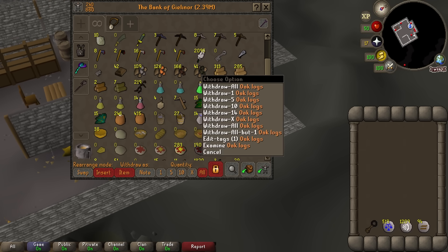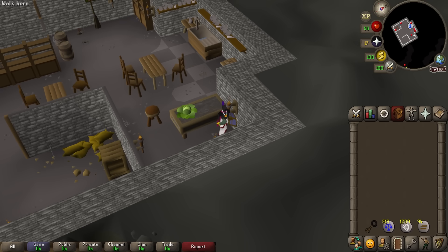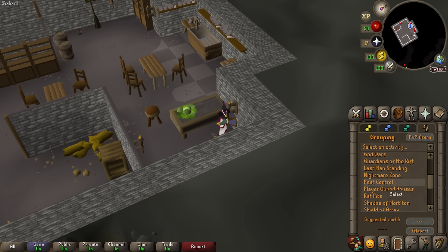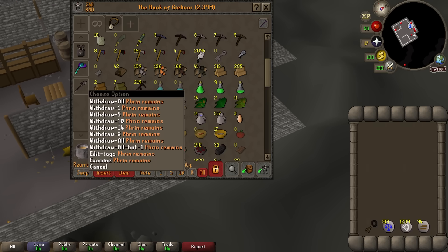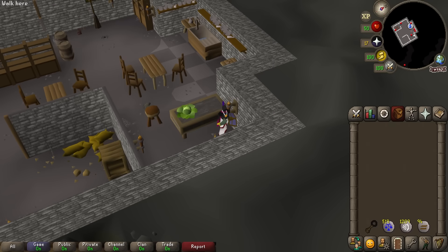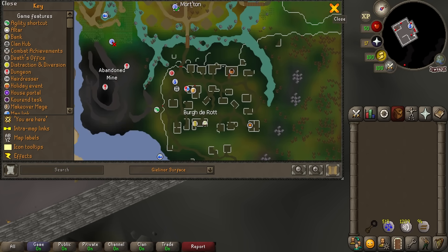Now we've got these remains, we need to get some sacred oil so we can use it with the oak logs to create oak pyre logs. Then we can use these with the shades to burn them for keys which then open the chests. You can only do 13 of these at a time and we don't have a bank there, so we'd be relying on the Shades of Morton teleport, meaning we could only do 39 an hour. So it's time to try and unlock Burg de Rot — the only bank that's close.